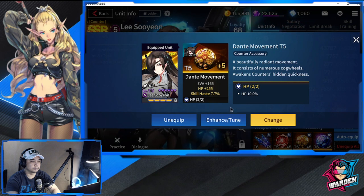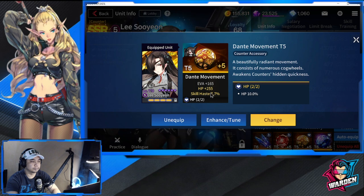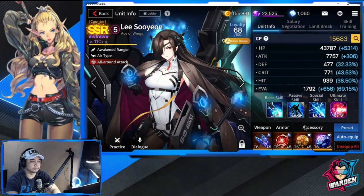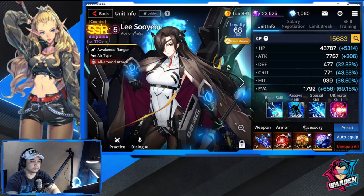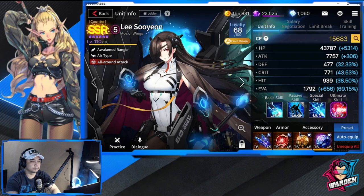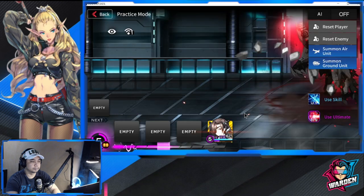For gear stats, focus on the yellow substats: HP, evasion, and skill haste are the main priorities when building Lee Suyun. It's up to you what to prioritize. I've playtested this and may mix and match with a CDR set depending on PVP or PVE needs. These are my recommendations and opinions based on today's playtesting.